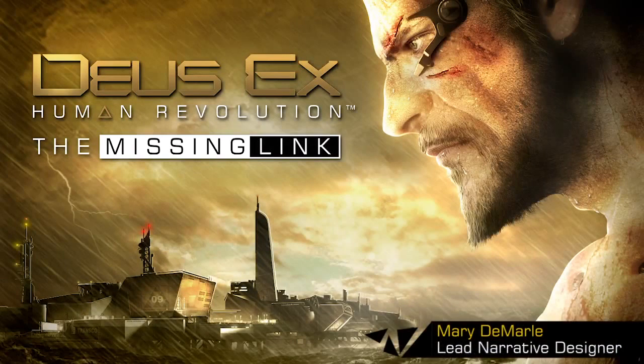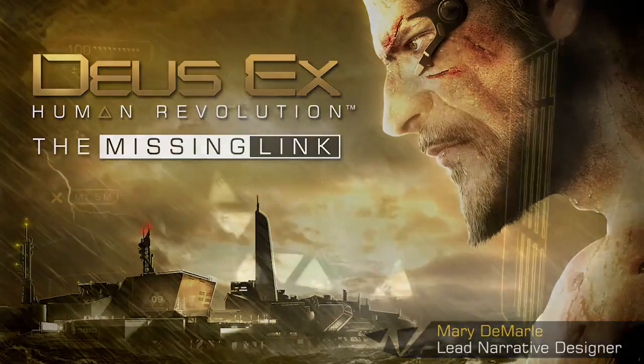Welcome to this first extended glimpse of downloadable content for Deus Ex Human Revolution: The Missing Link. The Missing Link takes place immediately after Jensen gains access to a Bell Tower cargo ship in Deus Ex Human Revolution.